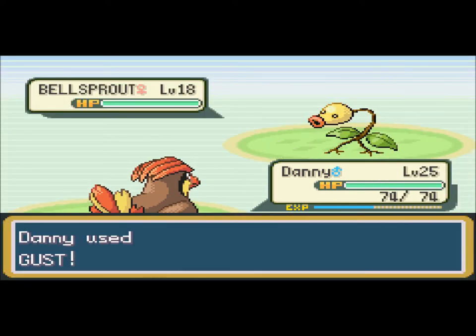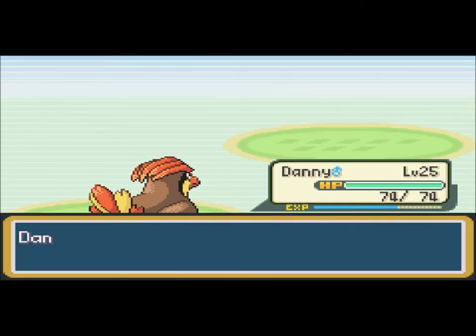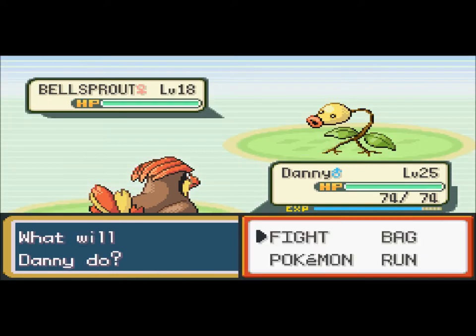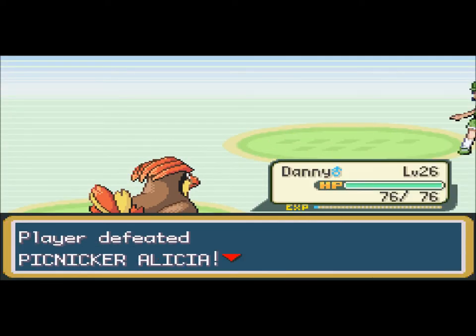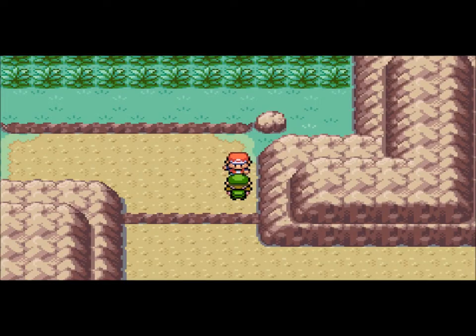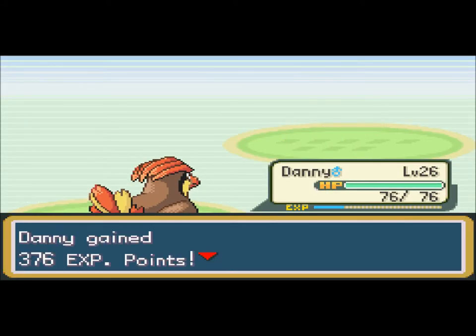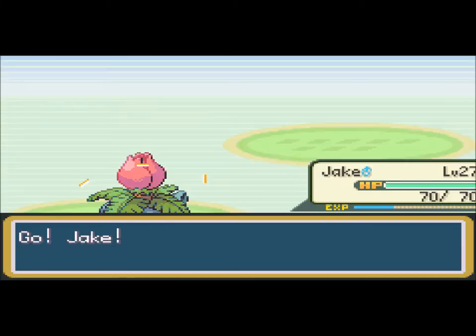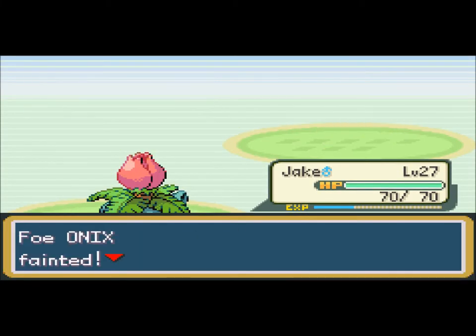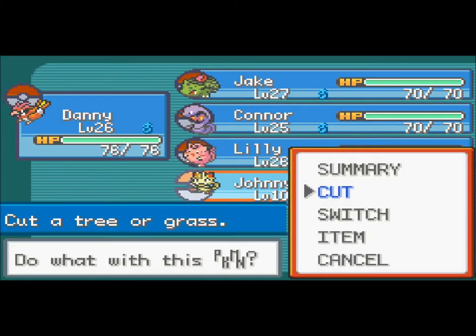My computer is starting to overheat like it does in every video. We don't have too many trainers here, so this shouldn't take too long. I'm going to end off at Rock Mountain and try to get through it in one part, like I did in my Blue walkthrough. Level 26, that's awesome. I found a TM Aerial Ace — I'm still going to teach that to you-know-who. I'll teach it to John.